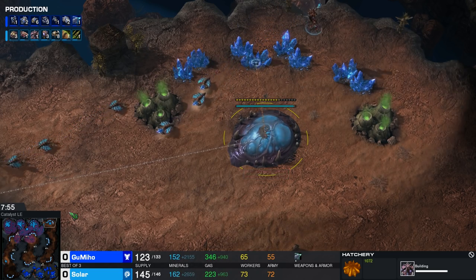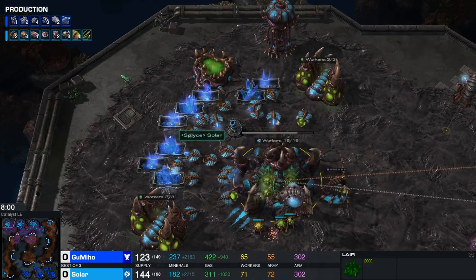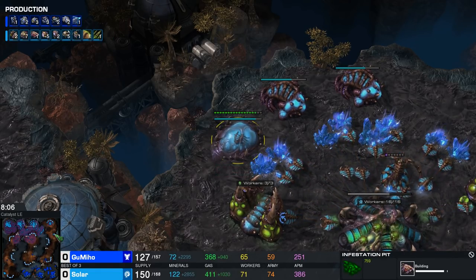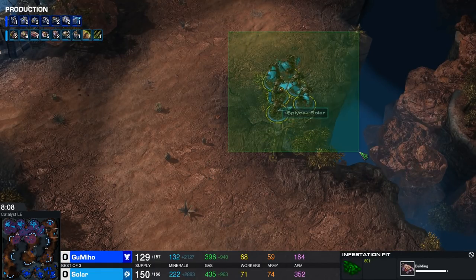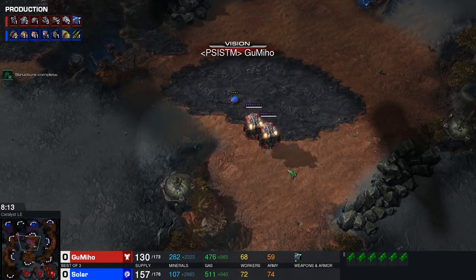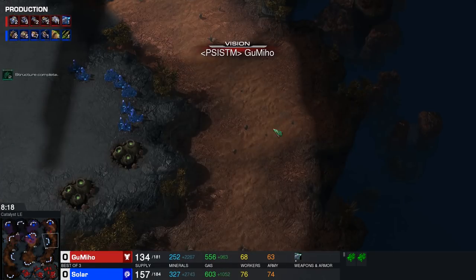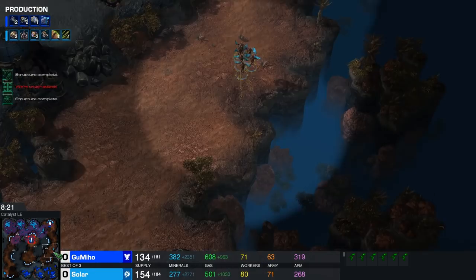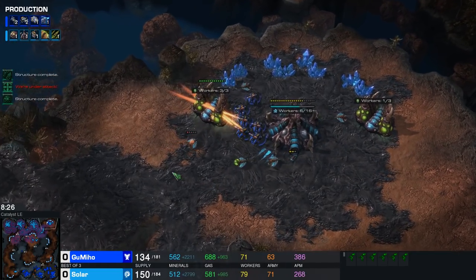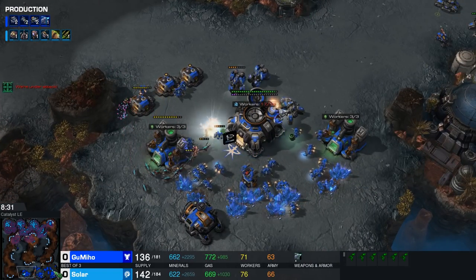A fourth base is going to be up and running here in just a second for the Zerg player in teal. We see an Infestation Pit coming up as well, so Solar is likely transitioning toward a rather quick Hive. Hellions are starting to make their move across the map again, with two Medivacs in the middle of the map as well. The Mutalisks are instead headed toward the Terran main base, while Zerglings are trying to set up a run-by.